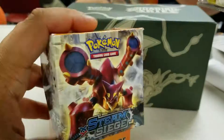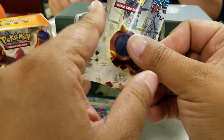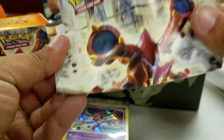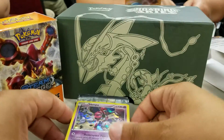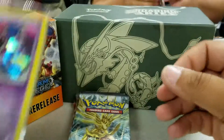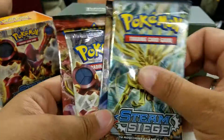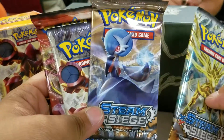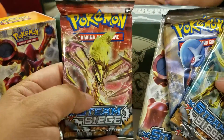Let's see what we get. This side — this, of course, is the poster. I got Hoopa. We'll look at this later. And we'll get into the four booster packs. This is Xerneas, Mega Gardevoir, Shiny Volcanion, and, of course, Ivaldo.